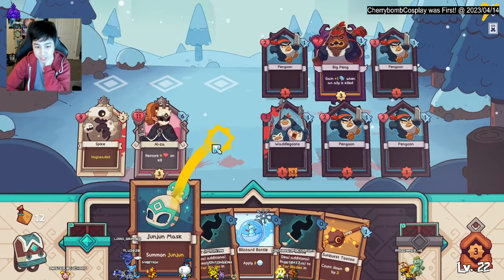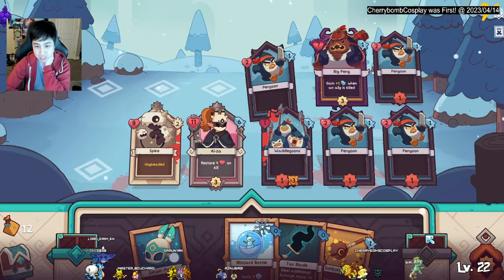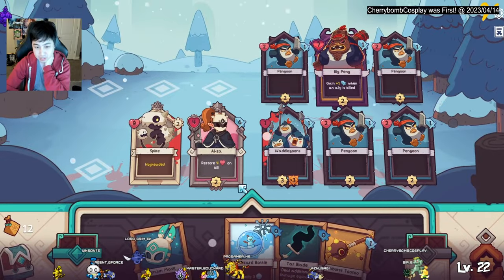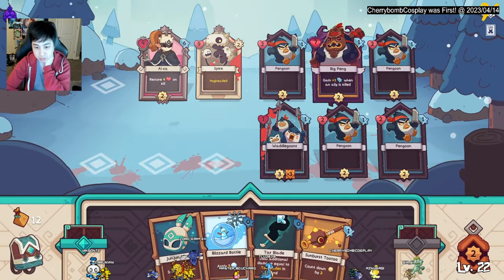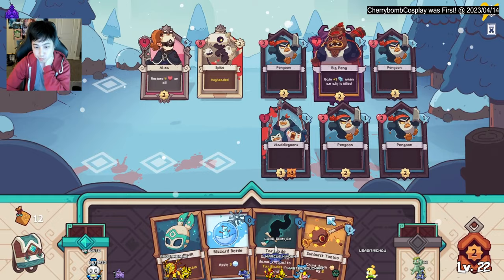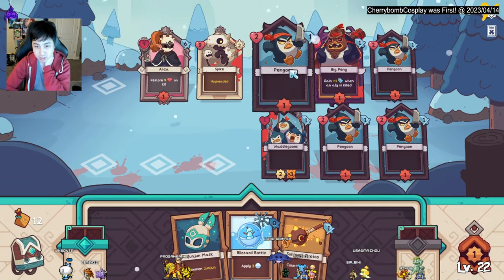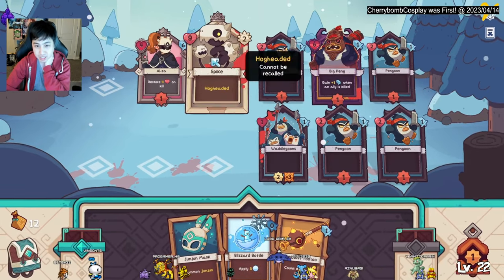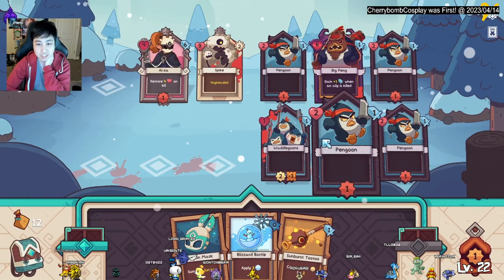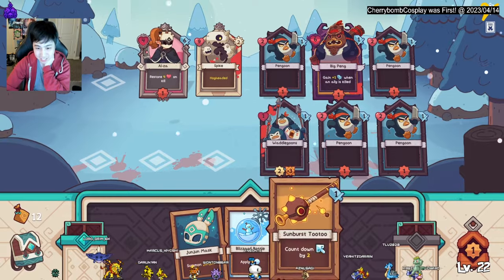Now we're in turn with this, which is good. Maybe I should put this guy here — actually I can take it. We do two damage to that. Actually I should have hit this, but that's fine, we can just pop it at six. This is gonna get hit, hit, hit, hit, hit, hit, and this will not finish it off. This is problematic — it's not in tune with the attack, so I gotta lower this.